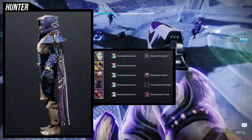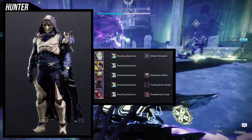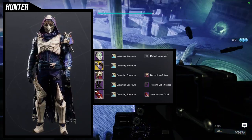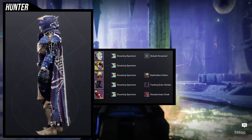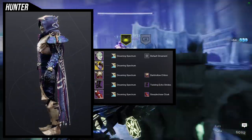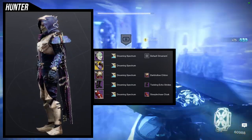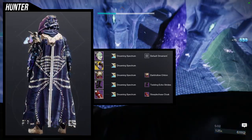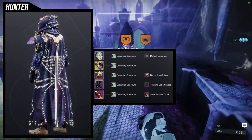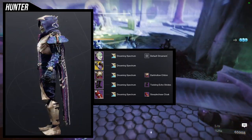For the chest piece: Dark Hollow. Boots: Twisting Echo Strides. Cloak: Steeplechase Cloak. This is your typical hive look. My only gripe is it looks way too heavy on the right side — the left side should have had something, maybe equivalent bone detail. It kind of feels like whoever designed it did the under-armor side and then designed something cool on the other side, then got lazy and hid behind the idea of intentional asymmetry.